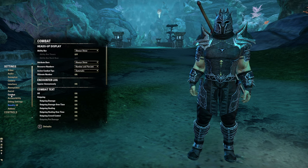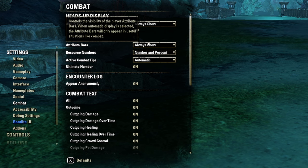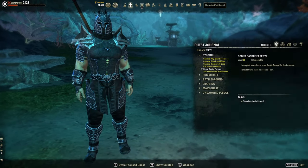Under Combat settings: Ability Bar — set to Always Show. Unless you're a roleplayer, you want to see what's available, what bar you're on, and your cooldowns. Attribute Bars — also Always Show. You want more information, not less.